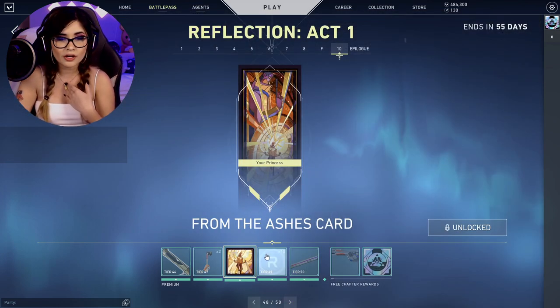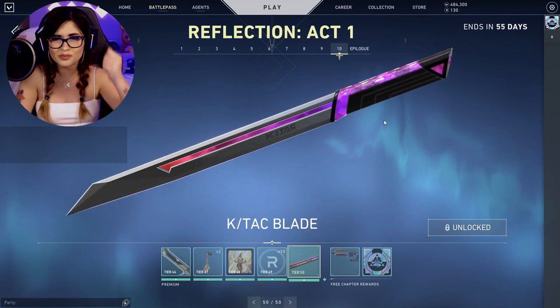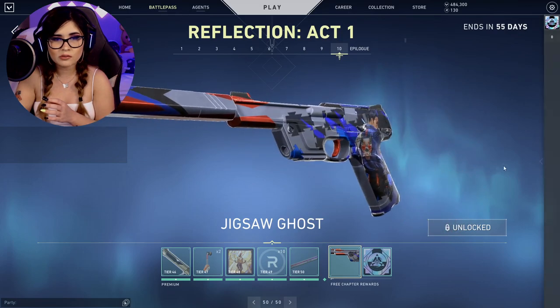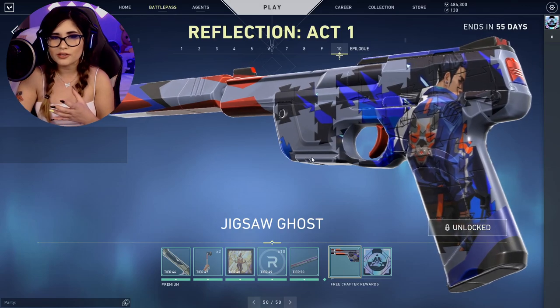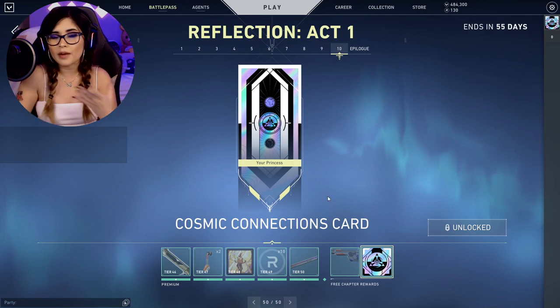We have the From the Ashes Phoenix card, more Radianite Points, and then what everyone's been asking about — the new melee. It's not really a knife; it's more like a sword-slash-stick, a spiky stick. Next is the Jigsaw Ghost with Yoru on it — really pretty colors. My favorite part of these skin lines is the variety of colors in all the artwork. The last item before the epilogue is the Cosmic Connections card, which might relate to Astra — the colors are amazing.